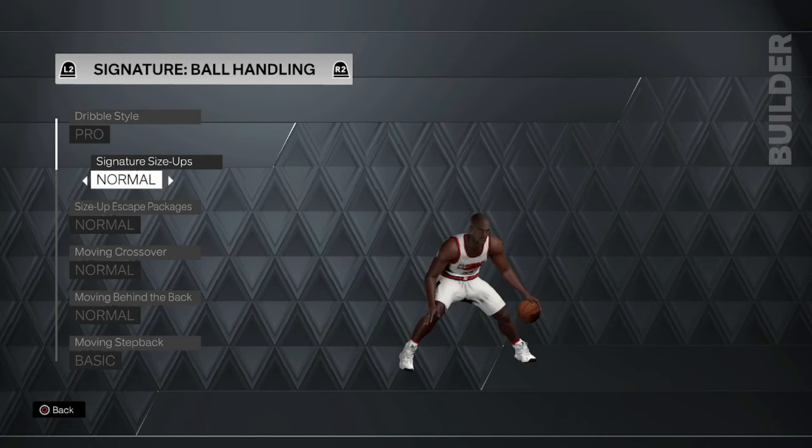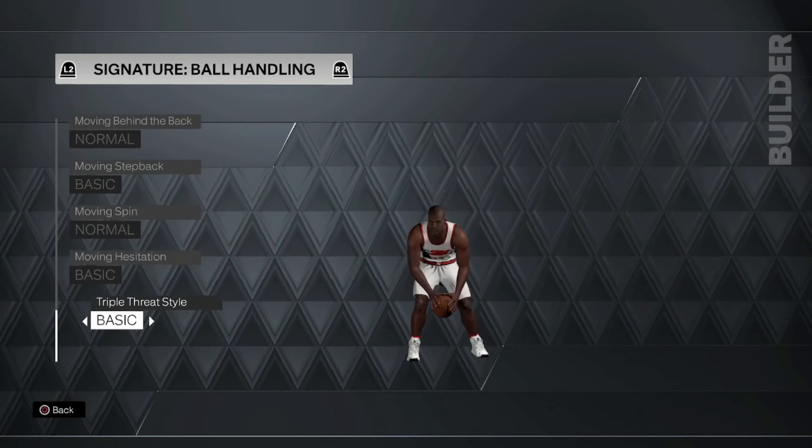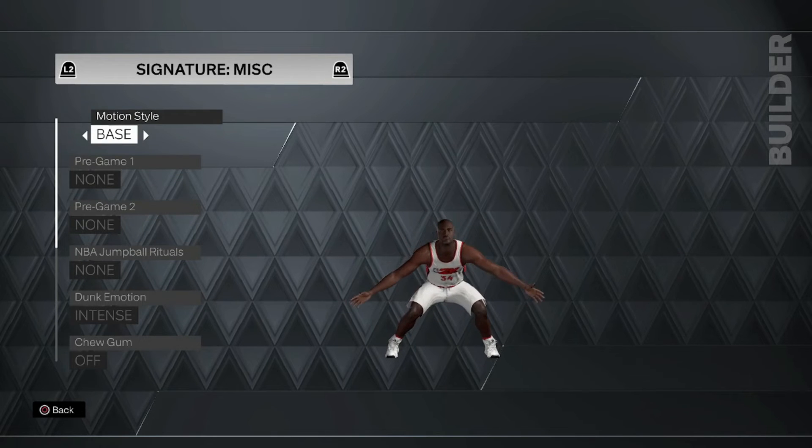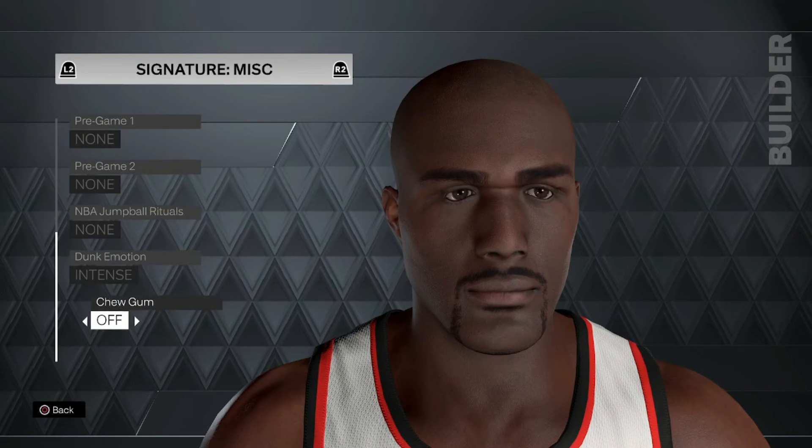Ball handling — this is what we had to do, because we couldn't give him high ball handling due to the tiers they have this year. This is a new feature — I think it's a good thing, not bad. He didn't have chew gum on his original template, so I didn't give him chew gum, though I was thinking of giving it to him.